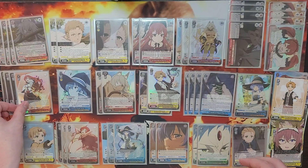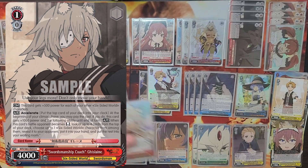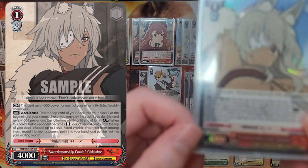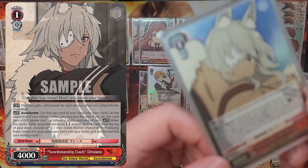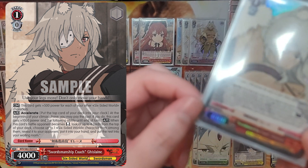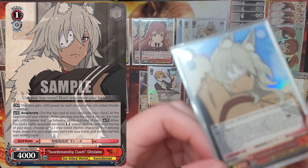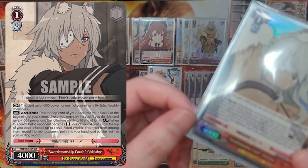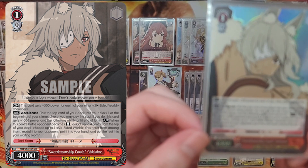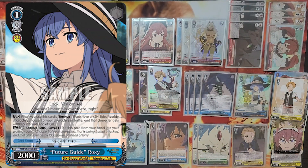To back this up we have a 1-0 Galane that gets plus 500 for each character, sitting at 6k on her own on a full stage. If you accelerate with her she gets on-reverse top-check-4, independent of any climax combo. She's an amazing backup plan if you don't have enough stock to full-field Eris, need to mill your deck out faster, or don't have the Eris climax. This card lets you roll into a level one advantage engine without your advantage engine climax — generally at least a two-of, and in this deck it's absolute hot fire.